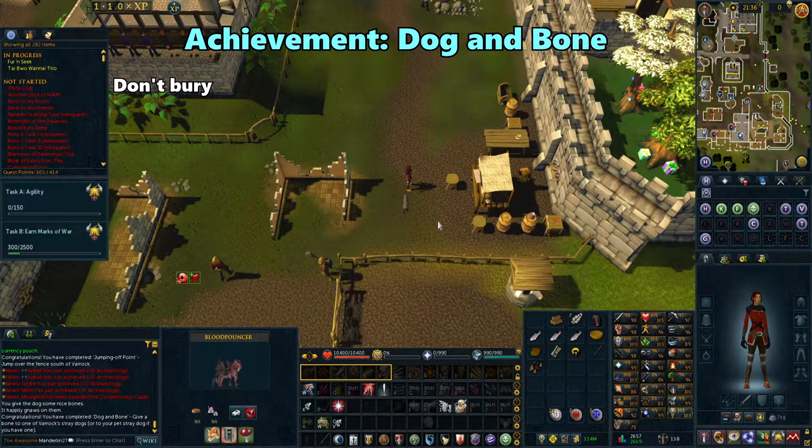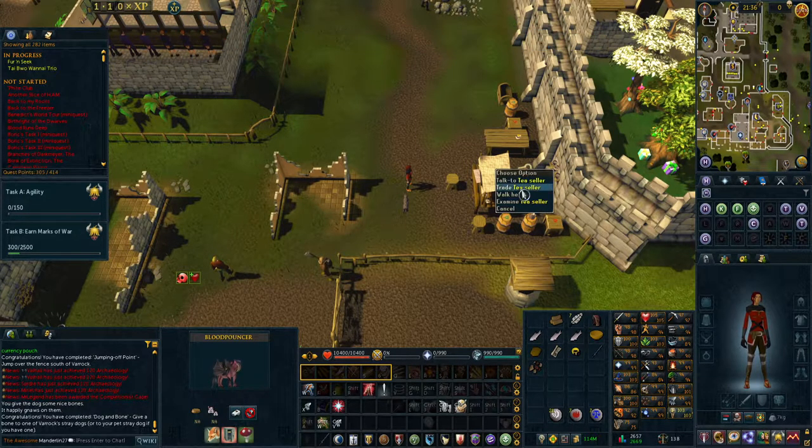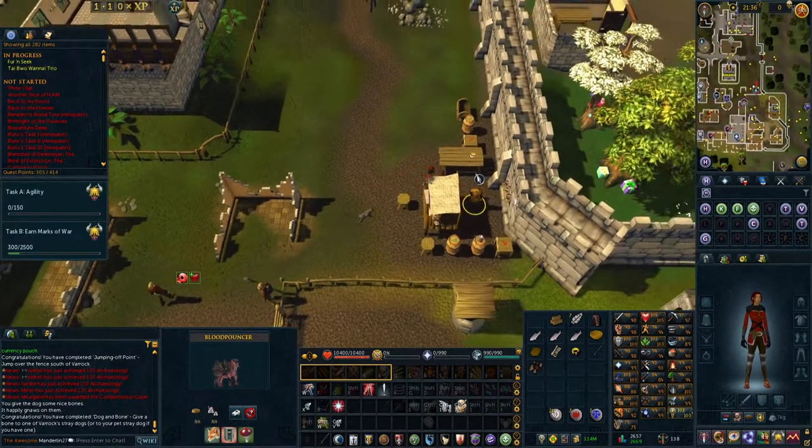After achieving Dog and Bone, you can buy a cup of tea from the cellar directly east of here for an upcoming task.